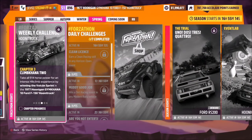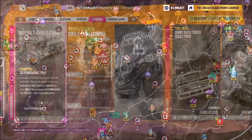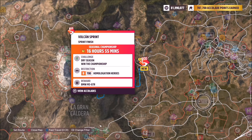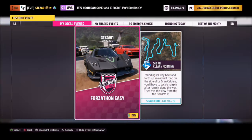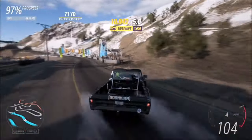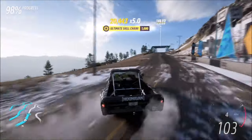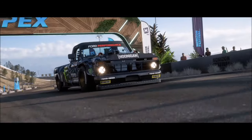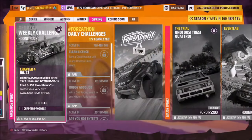The next challenge wants you to win the Vulcan Sprint Race. It's super easy — the race is located on the long twisty road at the bottom of the volcano. Ignore the fact that it shows as a championship event. I've created a blueprint for you called Forzathon Easy, share code 841 746 776. It's the normal race but with no AI drivers, so you can go flat out or drift around it like I did, which is actually quite fun.